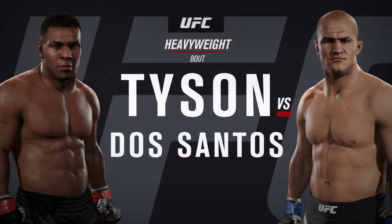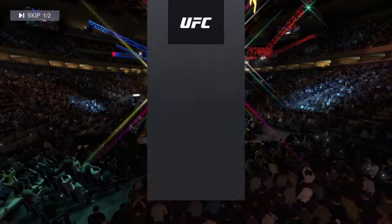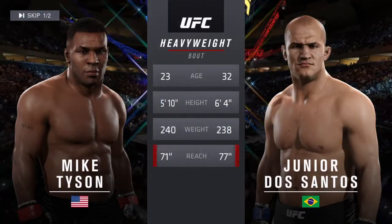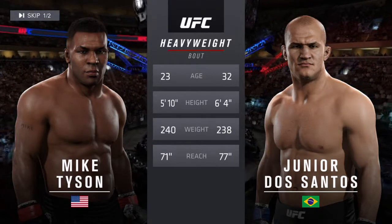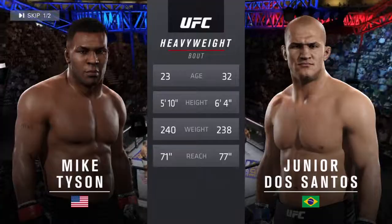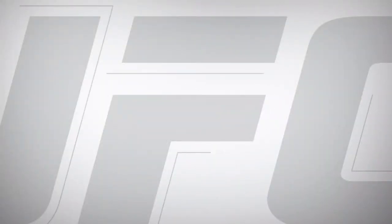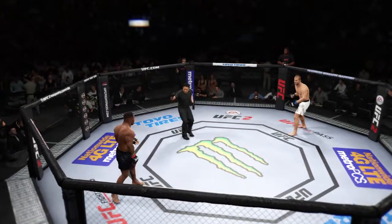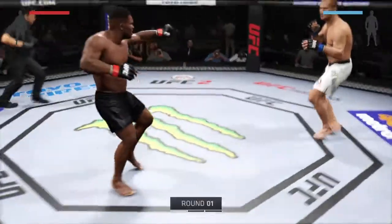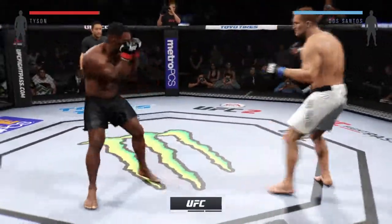Heavyweight superstar Junior Dos Santos. Our tale of the tape for this heavyweight collision. The American is 23, the Brazilian is 32. He will have a six-inch reach advantage. And now Mike Tyson versus Junior Dos Santos. And here we go — fight scheduled for three five-minute rounds.